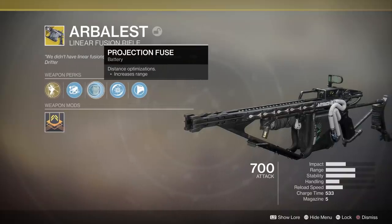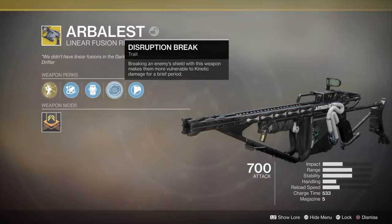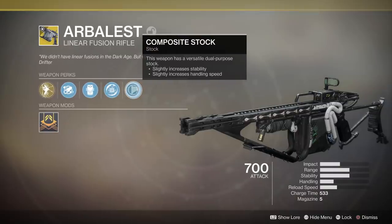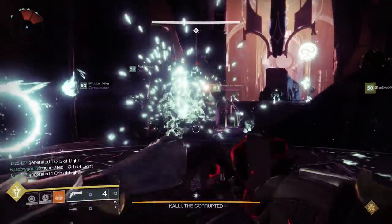Then we've got another pretty unique perk, Disruption Break. Breaking an enemy's shield with this weapon makes them more vulnerable to kinetic damage for a brief period. So it does more damage against shields, which makes it easier to break them, and then it's going to do more damage itself. That's the wombo combo.